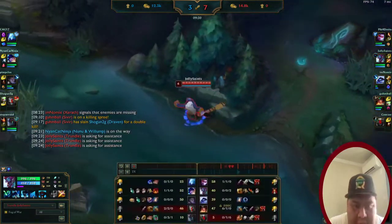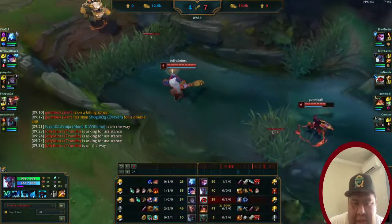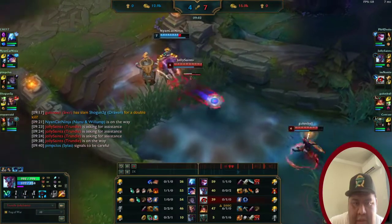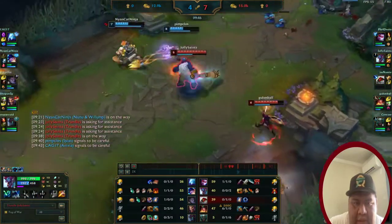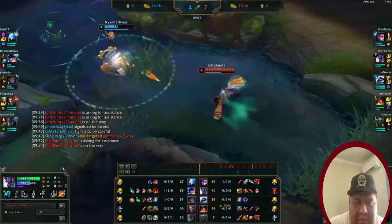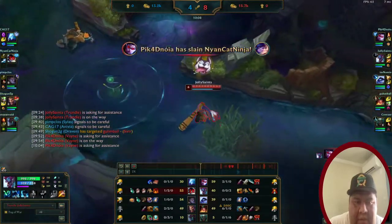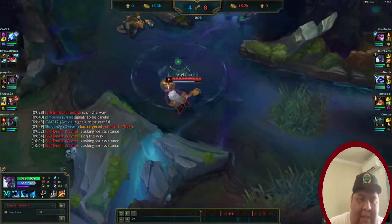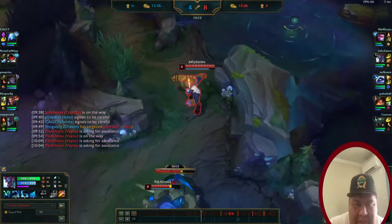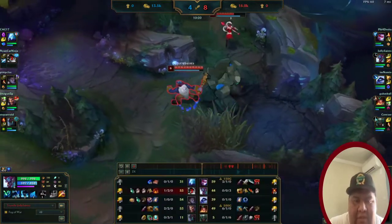Since Sivir has four kills now, she can basically 2v1 anyone on their team. We ended up fighting Nunu again — she used Flash. Because we left Nunu low, Vayne was able to collapse and get the kill, so Vayne is now two and one, and Sivir is six and one.